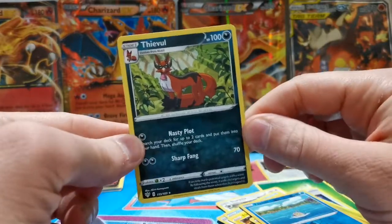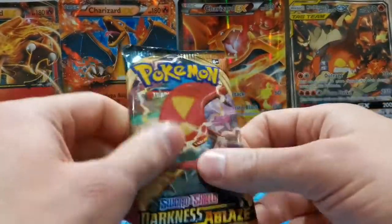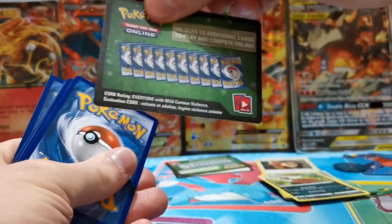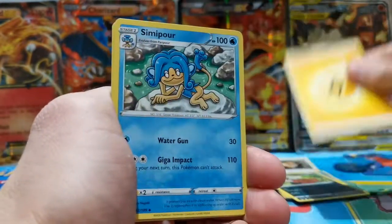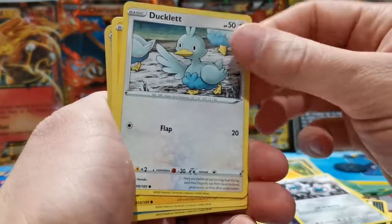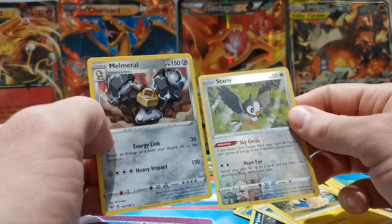We're already down to our last pack. To be honest I'm buzzing just to have got the Houndoom V — I'm really chuffed with that. With three-pack blisters you're not guaranteed major pulls, but if you get anything more than a V card like a full art, you're doing pretty well. That Lugia reverse was a pretty sick pull too — really happy with that one.